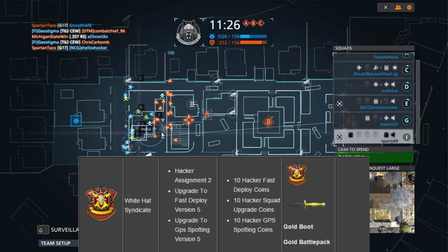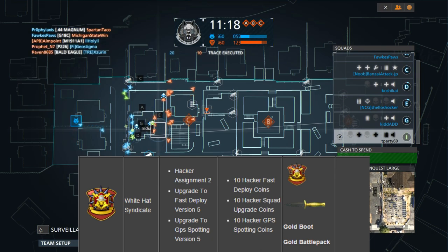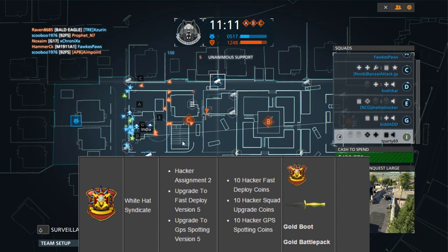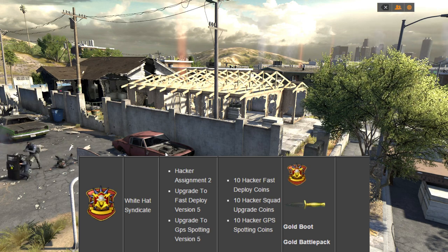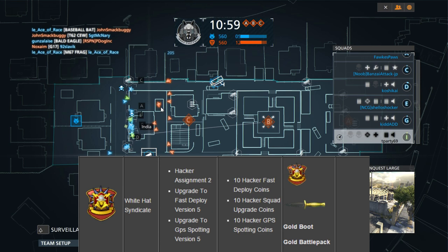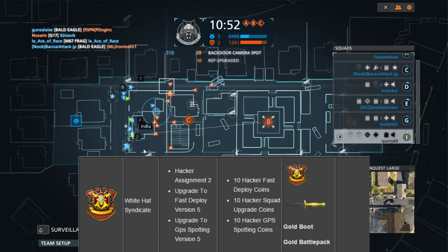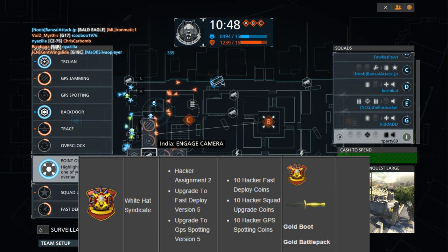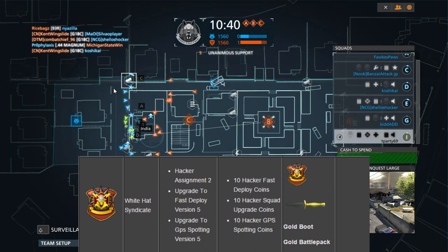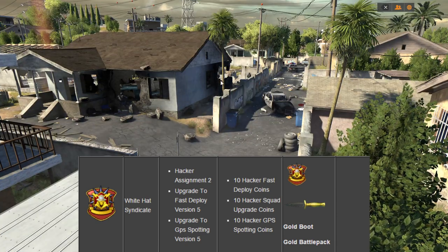Next, we'll talk about the White Hat Syndicate, which unlocks the gold boot. This actually requires you to get Fast Deploy version 5 as a prerequisite as well, and that won't be unlocked until your 14th gold service star — one more than the GPS spotting, which is another prerequisite for this one. Then you can start working on the coins. The White Hat Coins that you'll want to work on is the Faster Deploy, giving your different squads Faster Deploy. Definitely recommend just targeting squads that have the most amount of people for that.